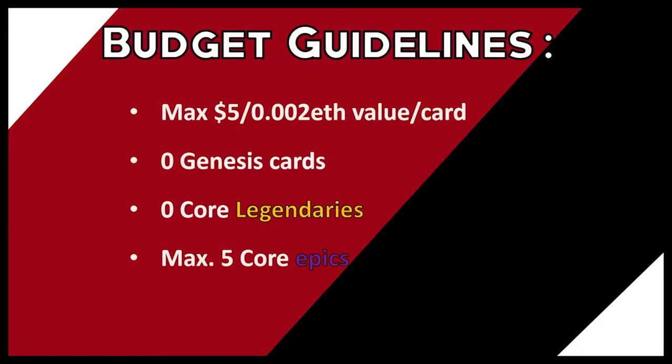Before we get into the deck tech, let's look at the guidelines we've set to define a budget deck. Everyone's budget is different so we've listed four key guidelines to form the foundation of the decklist choices. Our starting point is a price limit of around $5 per individual card, excluding gas fees. We're currently avoiding cards from the Genesis set as the only way to acquire them is to pay a lot of money and gas fees — once Genesis hits the IMX market we can remove that guideline. Regarding core cards, the only way to get these is to open them in packs, so we're restricting the number of core epic and legendary cards per deck to give new and free-to-play players a chance.